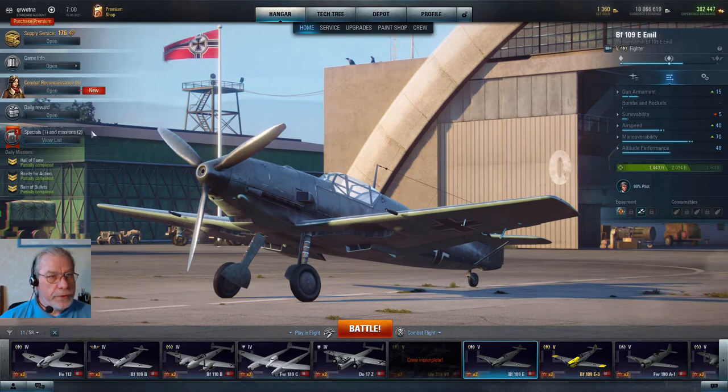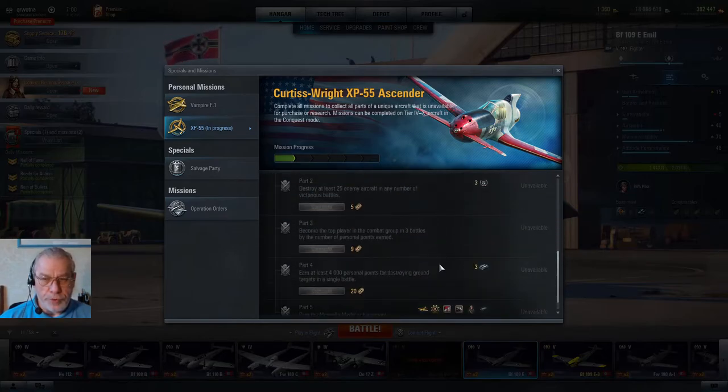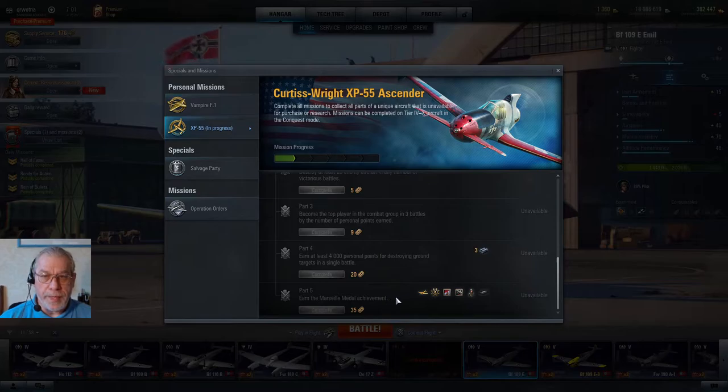Moving on to other uses for tokens: if we go and look at the available missions, we'll see that the two regular mission marathons — one for the Curtiss-Wright XP-55 Ascender and the de Havilland Vampire F1 — have stages that can be completed. For instance, on this one, part one, you have to earn at least 400 capture points for destroying ground targets. If you don't fancy doing that, you can skip it for two tokens. Some of the later requirements are much more difficult — for instance, the very last one for the Ascender is earning a Marseille Medal achievement, and if it's elusive, you might use 35 tokens to complete it instead.